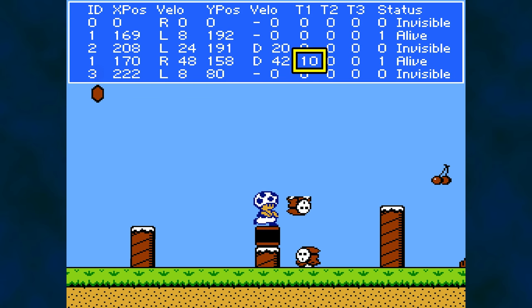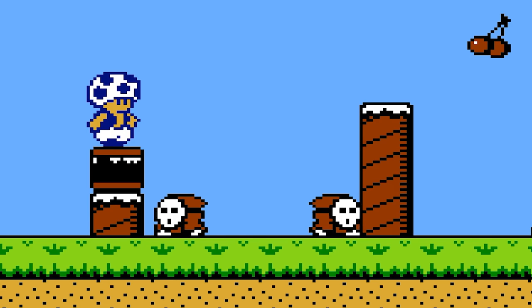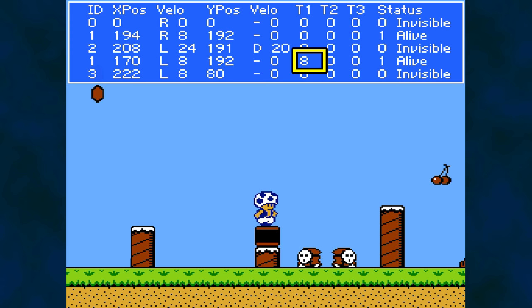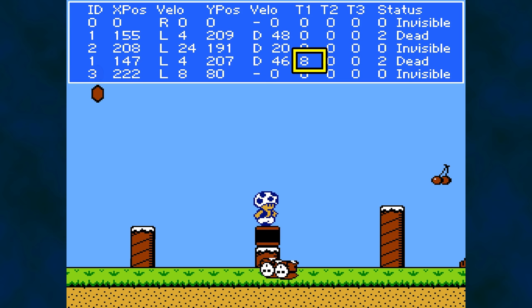Throwing an enemy puts timer T1 to use, and it counts up toward 32. T1 helps identify an object as a projectile when it is not set to zero. See how these two Shy Guys coexist peacefully in the same area? If I set the timer to a value between 1 and 32 — let's say 8 — and freeze it, the Shy Guy doesn't bump into the column in reverse direction properly. When the other Shy Guy enters the hitbox area, it was as if the one with the frozen timer was thrown. The enemies collide.